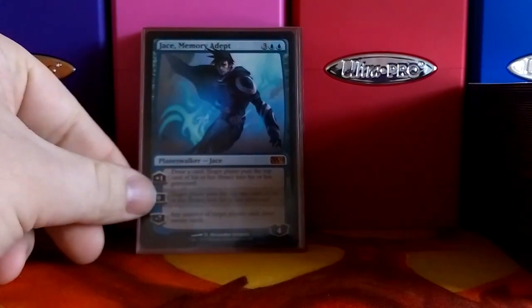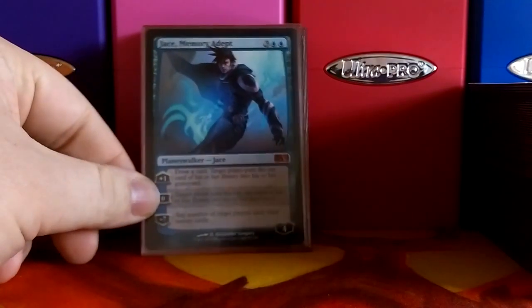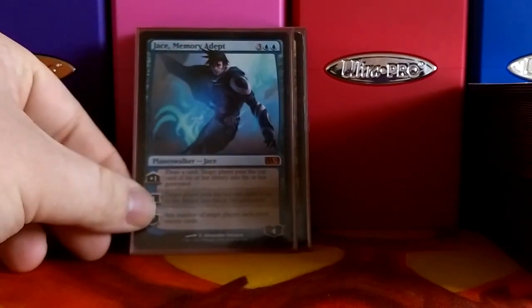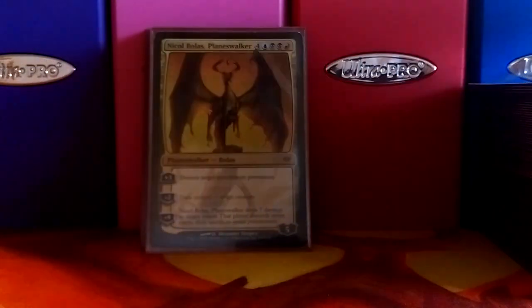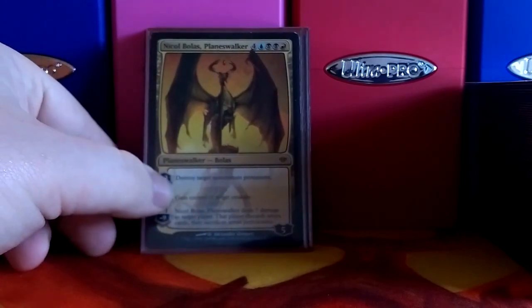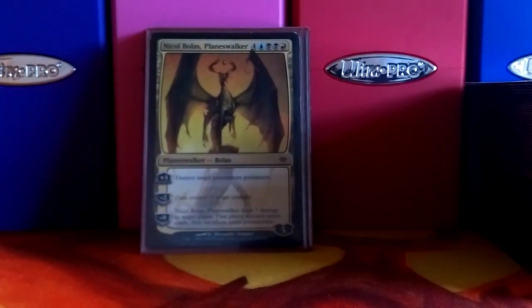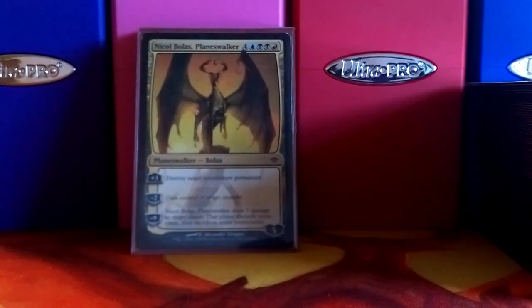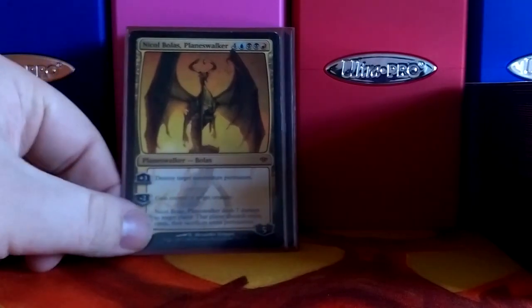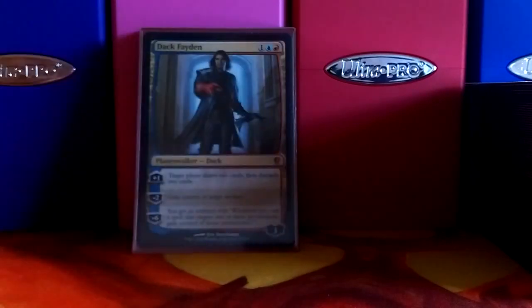Now we've got the Planeswalkers. We've got Jace, Memory Adept — he mills and draws cards and draws cards and mills, and hits everybody with his ultimate of drawing 20 cards. We can't have a Nicol Bolas Commander deck without the Nicol Bolas Planeswalker in it. I wish his ultimate hit everybody instead of just one person, but that'd make him way too overpowered. His destroy target non-creature permanent is plus three, and it's really quick to get to nine.